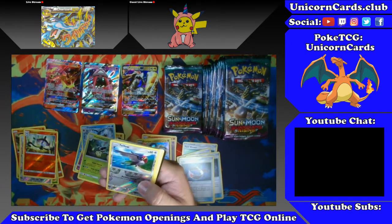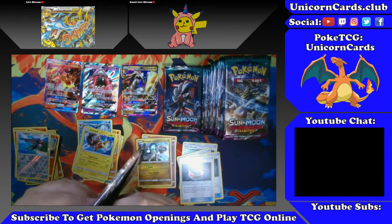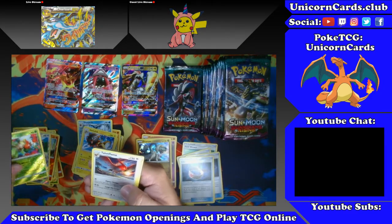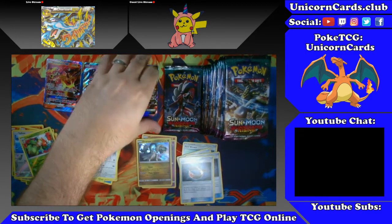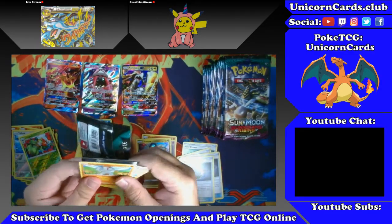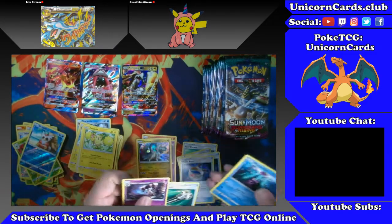A Tapu and a Heliolisk. We have a Lilligant for our reverse and a Talonflame non-holo. Last pack from the left side of the box. Delibird and Oricorio non-holo rare. Field Blower — another good one.